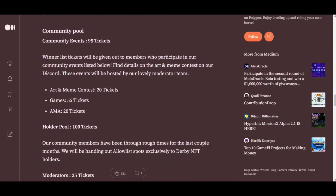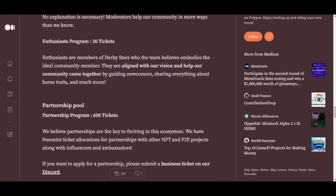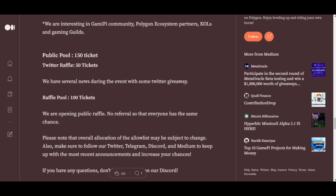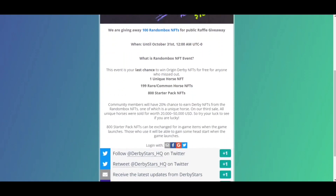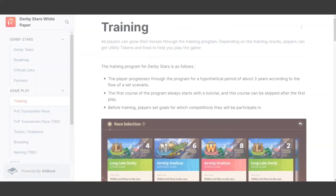The 1,000 winner list tickets will be distributed as follows: community events 95 tickets, holder pool 100 tickets, moderators 25 tickets, ambassador program 30 tickets, partnership program 600 tickets, and public pool 150 tickets — which includes Twitter raffle 50 tickets and raffle pool 100 tickets. To participate in the random box NFT public sale raffle giveaway, you can follow Derby Star on Twitter for plus one point, retweet their post for plus one point, allow notifications from Derby Star, and submit your ERC wallet address for one point. Community members will have a 20% chance to earn Derby Stars from the random box NFTs.